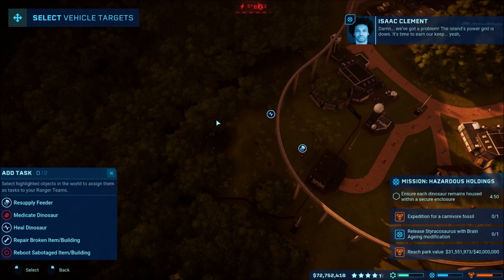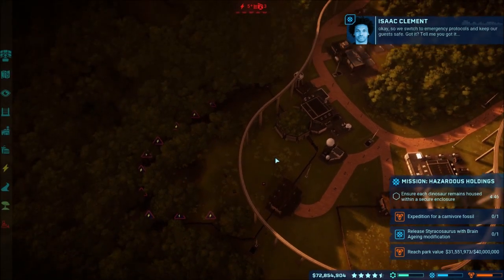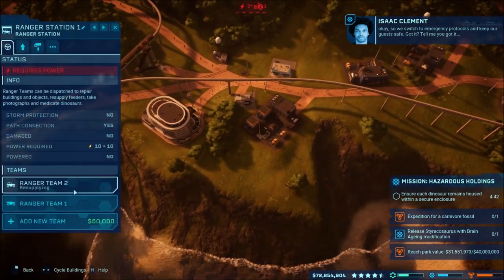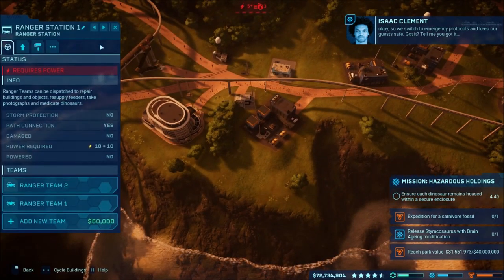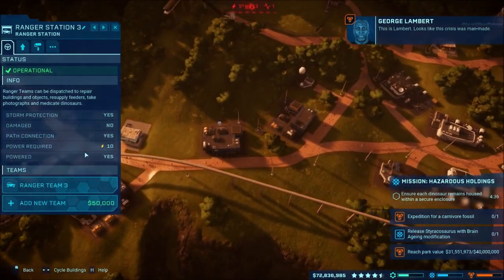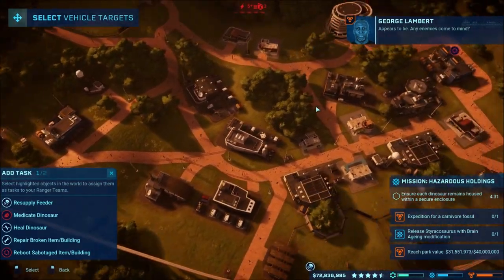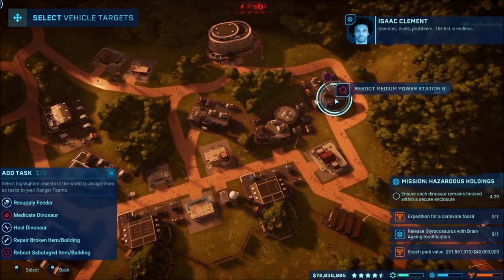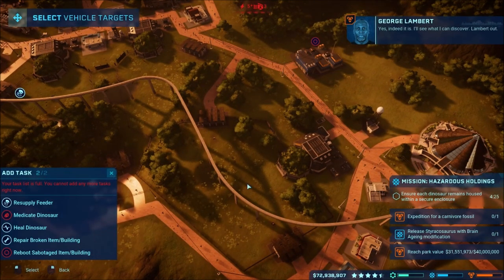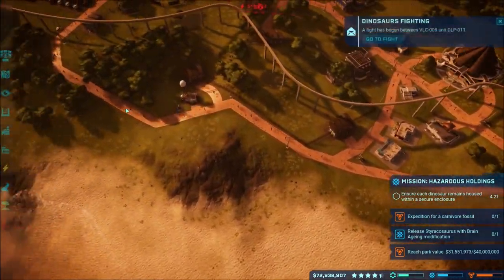Okay, we got a problem - the island's power grid is down. It's time to earn our keep. So we switch to emergency protocols and keep our guests safe. This is Lambert - looks like this crisis was man-made. Sabotage? Appears to be. Any enemies come to mind? Enemies, rivals, profiteers - the list is endless. Yeah, indeed it is. I'll see what I can discover. Lambert out.